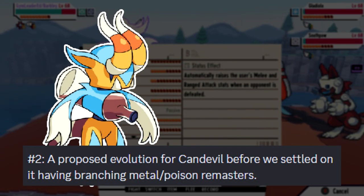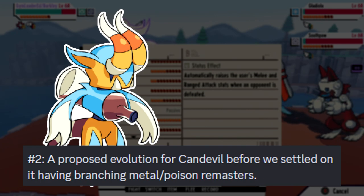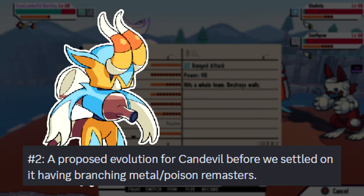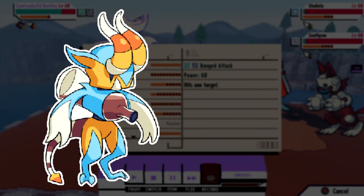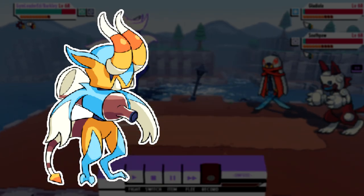Next we have this creature, which is a proposed evolution for Candy Vol before they settled on having it branch out to metal slash poison lines. This makes sense — I'm guessing this was something that happened before they decided to do branched evolution as a whole.